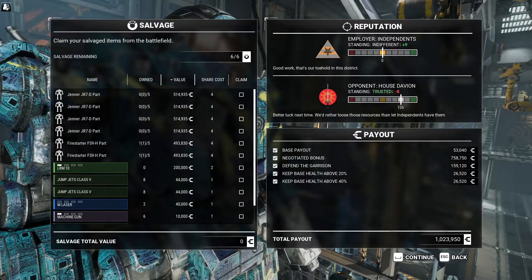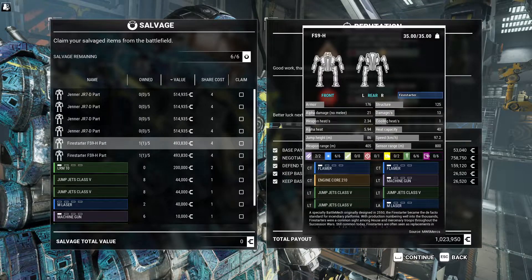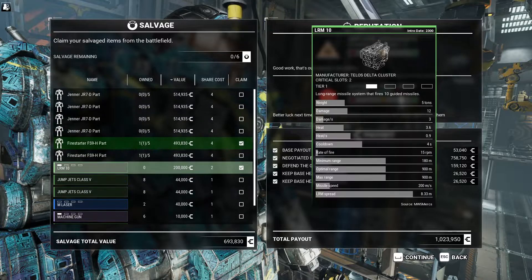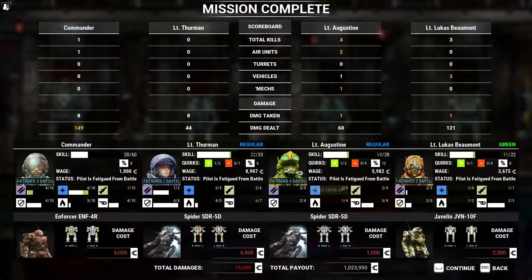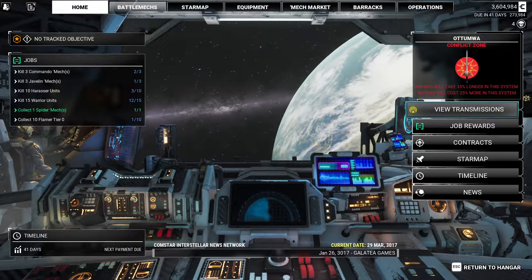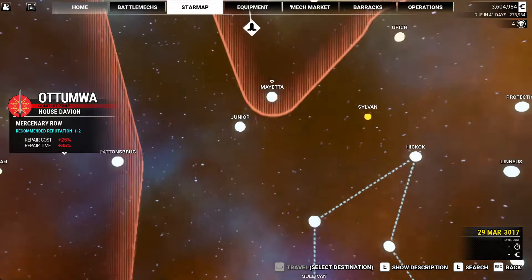Much easier with the full lance. I think we're probably ready to move on to some more difficult stuff. We're still going to get that one at Maeta just because we're looking for salvage and it's on the way anyway. Jenner parts, Fire Starter parts — we'll take the Fire Starter part and the good LRM. Minor damage, that's great. We need to kill one more Commando — no flamers.